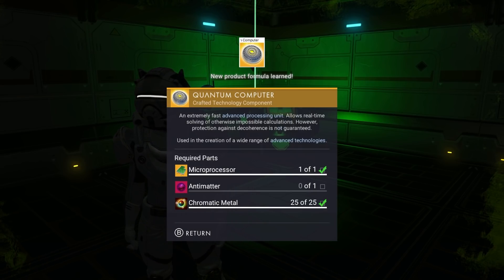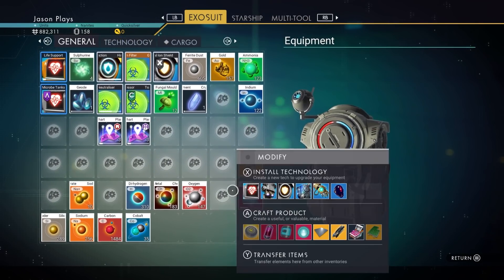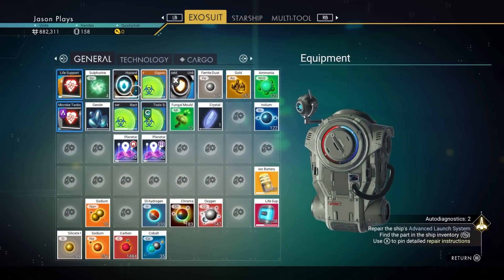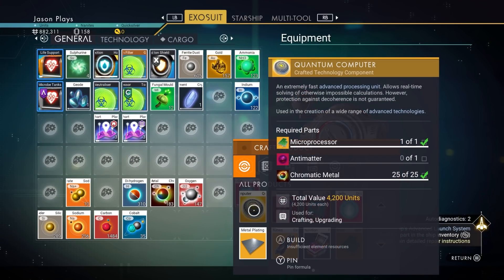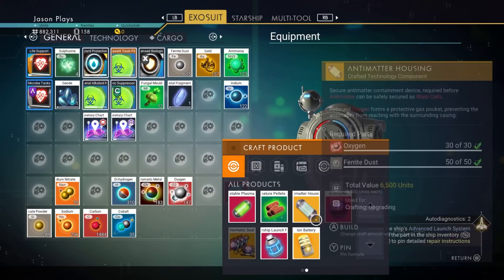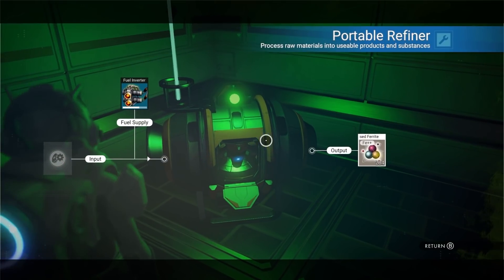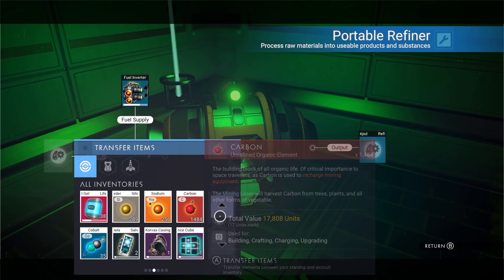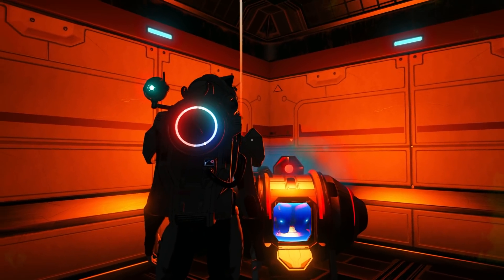We know how to make a quantum computer now — we just need to make some antimatter and we are good to go. Let's get in here. We need one quantum computer for our starship. To make it, you need one antimatter. To make antimatter, we need a lot of condensed carbon. Let's go do that — let's put in 300 carbon and we'll make 185 condensed carbon. There you go.